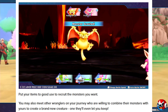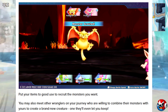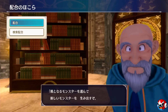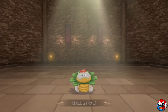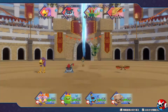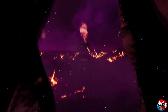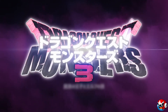You may also meet other wranglers on your journey who are willing to combine their monsters with yours to create a brand new creature — one they'll even let you keep. That's something I've never seen before in the series. I'm not sure if it's player-to-player synthesis or if it's NPCs in the game who want to combine with you and you get a new monster from it, but either way it's pretty cool.